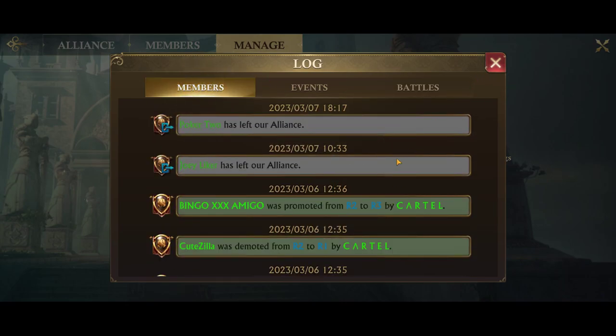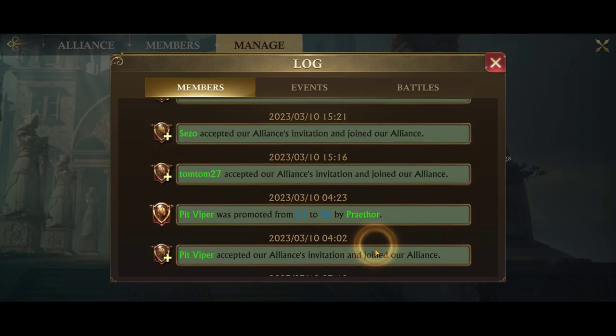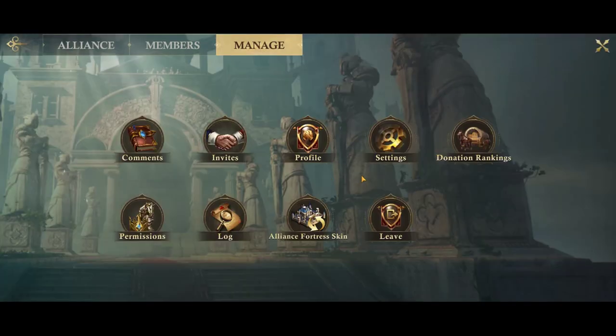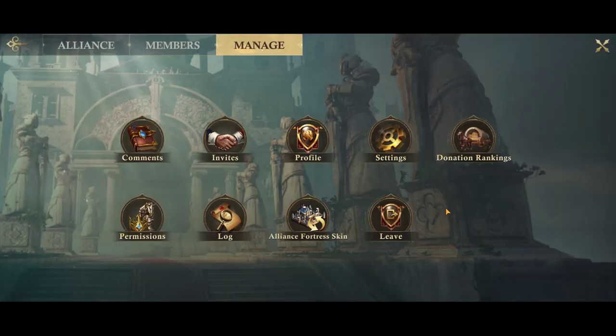One useful thing in the members section of the log is you can see if anyone has been kicked from the alliance. That log is good because it shows you when they were kicked — that's important because we have an alliance rule where we are not allowed to attack someone who has left or been kicked for at least 24 hours. We give them a one-day grace period to move their castle out if they don't want to get hit.